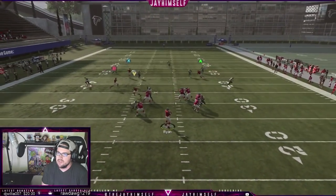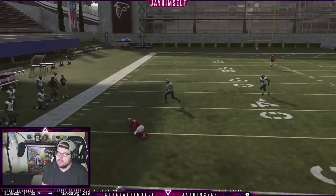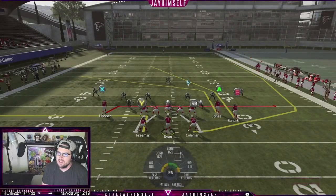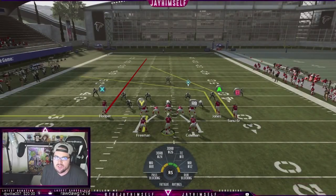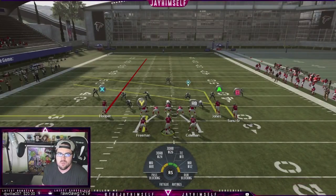This is absolutely gonna kill somebody who's just sitting in stock Cover 3. Remember, if there's no hard flat there, you give it to Freeman. This is one of my money setups — extra trail, Pat's foot close. We're gonna give a full formation breakdown of this to all my Twitch subscribers.